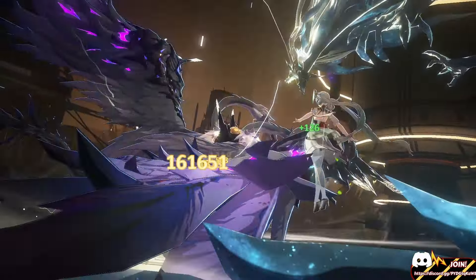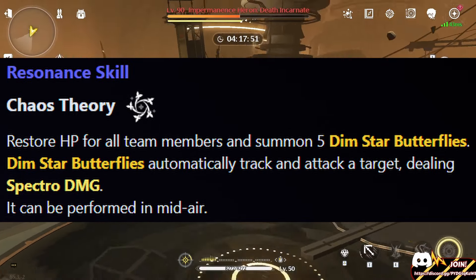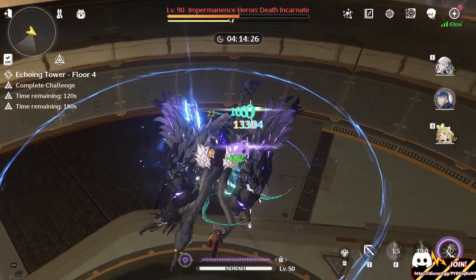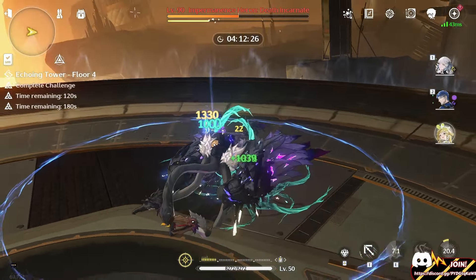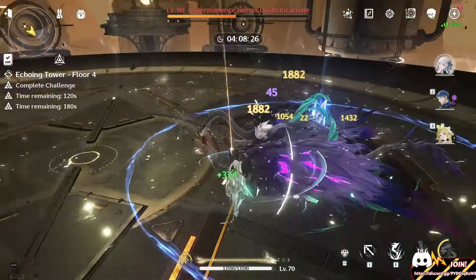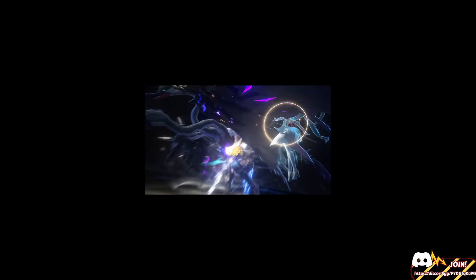Her skill is going to be very simple. She is going to heal the entire team based on her max HP, and she's going to spawn dim star butterflies, which will automatically attack the target dealing spectro damage. These aren't going to be doing that much damage, but it's nice to have. I don't really know why they're there, but just let them.